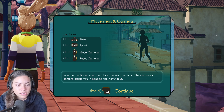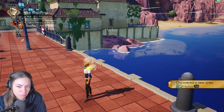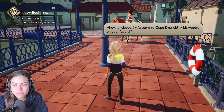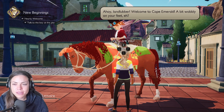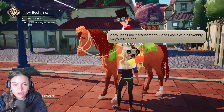Movement and camera tutorial: steer, shift, you can walk and run, explore the world on foot. That's a world to explore! This is a horse game. Hearty welcome — we have a hearty welcome. Look at me run. Oh hey, landlubber! Welcome to Cape Emerald. A bit wobbly on your feet, eh? I don't know why he's got that accent. This is Gabrielle. You've got to hold things down.